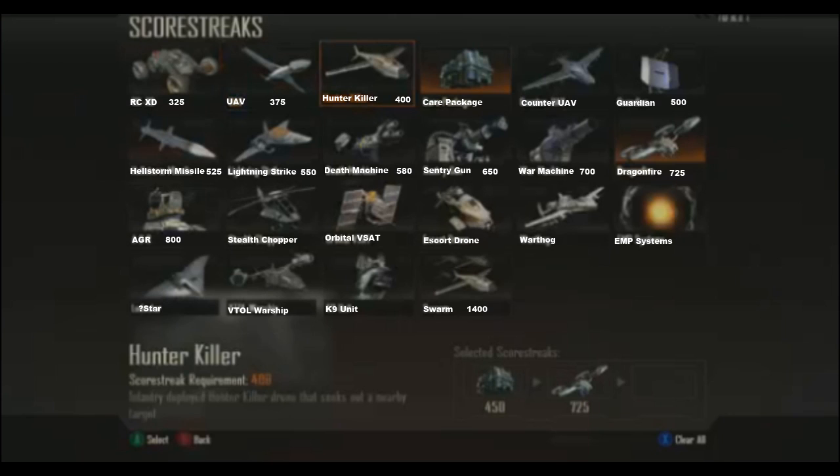The Hellstorm Missile is actually kind of like a Predator Missile that fires multiple missiles when you press a button. The UAV. The Hunter Killer drone — you throw it in the air and it'll actually go and kill somebody for you; it's like a little mini Predator Missile basically that does everything for you. There's the Carry Package. The Guardian is actually like a microwave turret — you just place it down and it stuns enemies, makes them move slow, and I think it actually hurts them too.